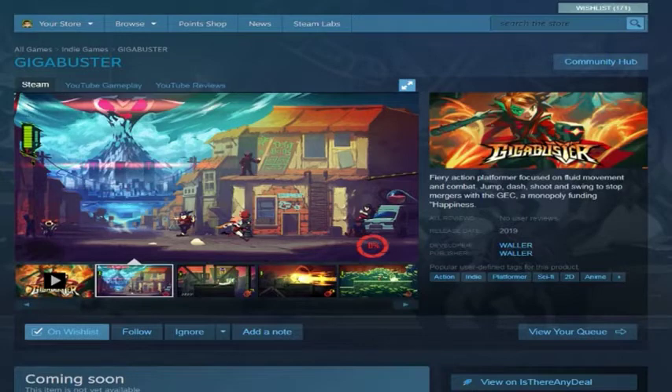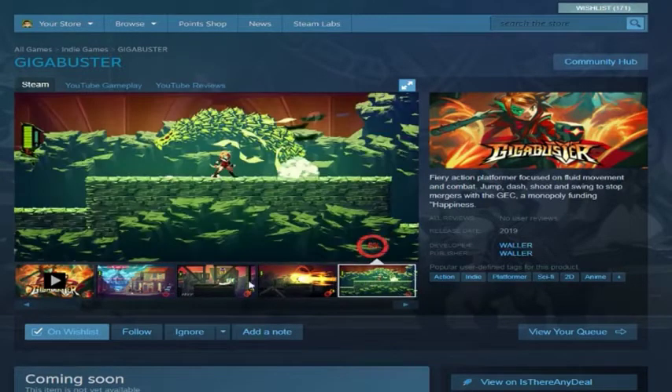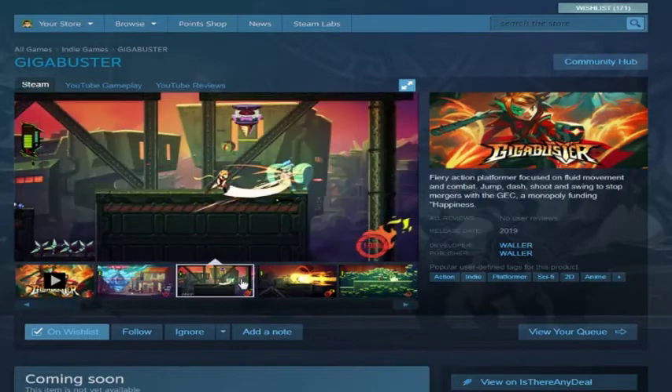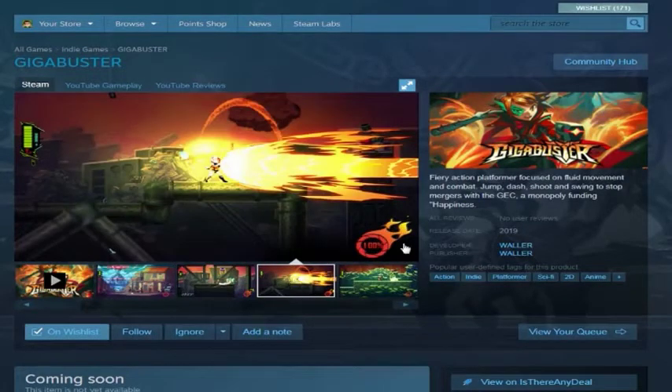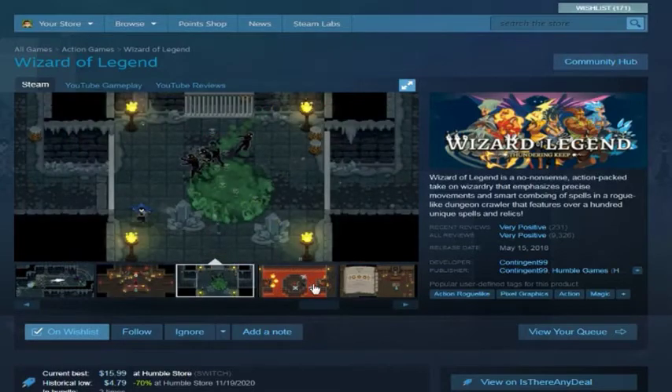Gigabuster — I believe this is just from a recommendation list for a 2D platformer shooter game, recommended possibly through Switch or Nintendo content. Steam's library is bloated while Nintendo's is more curated for quality.